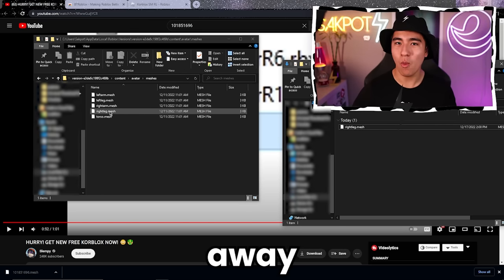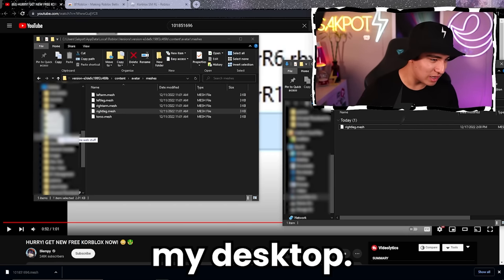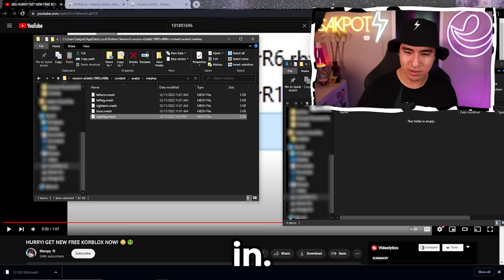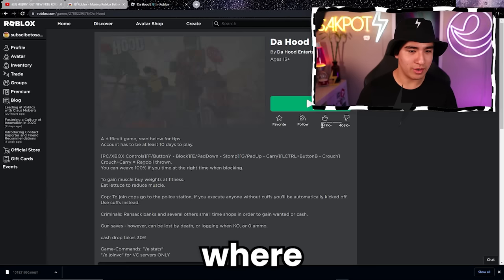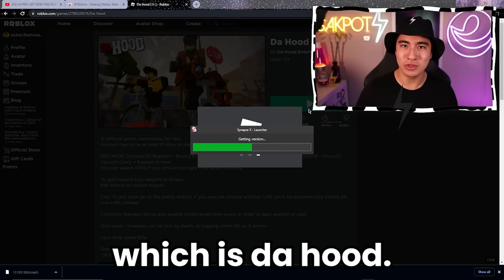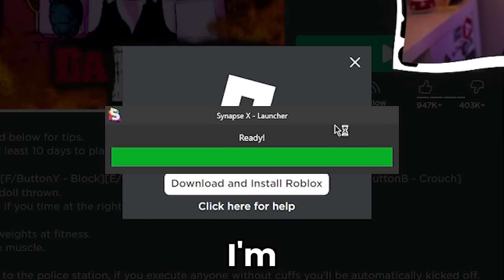I don't want to completely throw away the default Roblox right leg, so let's just bring that to my desktop. And apparently we just play Roblox now, so let's check this out. Let's go to the most popular game where the leg is probably used, which is The Hood. Oh — what is that? Oh my gosh. What the heck?